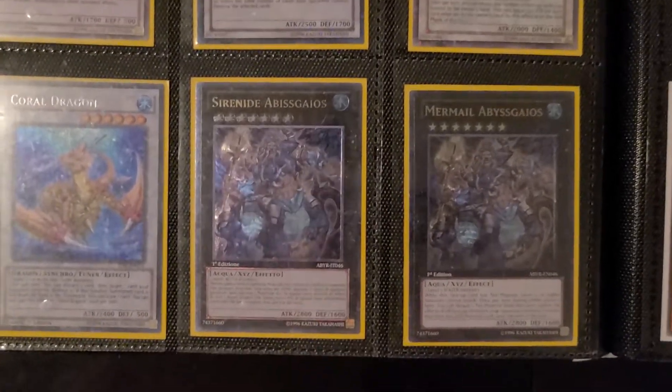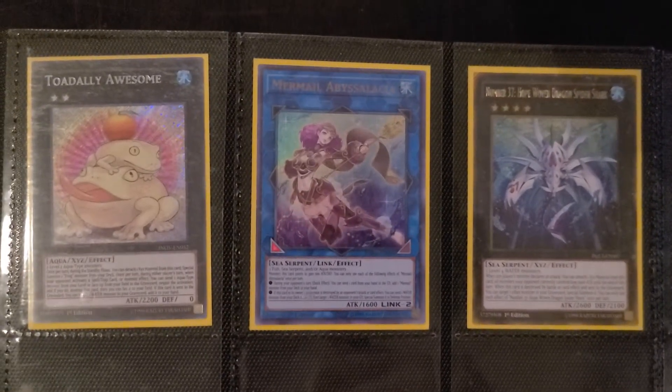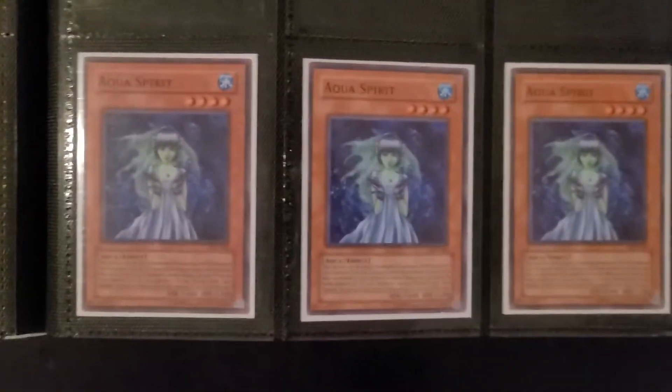I do have one Italian Gaios, and we have the Toad. I never played with the Link, but it was cheap and I have it. And then I have the Unlimited Aqua Spears that I just replaced.